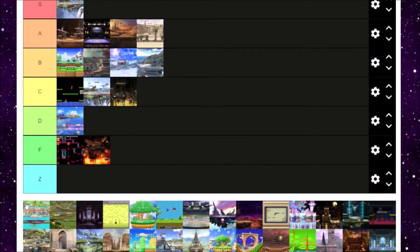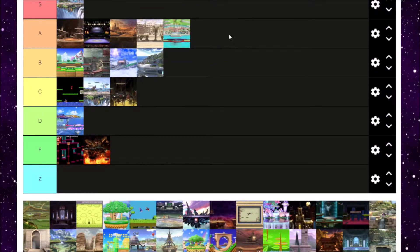Next is Delfino Plaza from Super Mario Sunshine. Delfino Plaza is kind of one of those tour levels where you get an overview of a place and stop at random points. I think Delfino Plaza is a really pretty looking stage, and all the different transitions are pretty cool and smooth. Delfino Plaza also has some of the best music because Super Mario Sunshine is pretty great. Delfino Plaza goes in A tier.